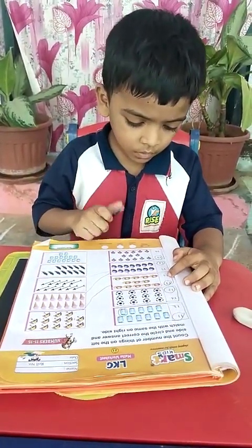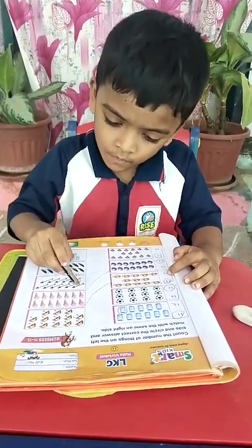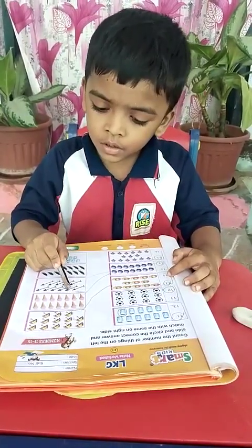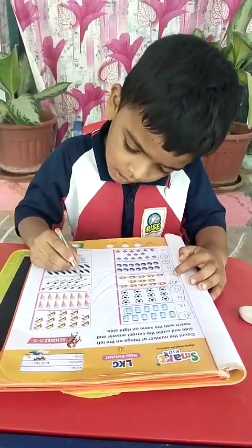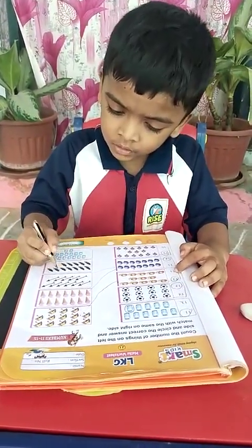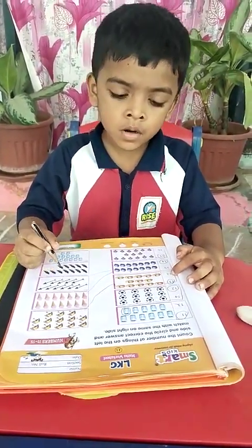Next, number 1, 2, 3, 4, 5, 6, 7, 8, 9, 10, 11. Next, arrow marks. 1, 2, 3, 4, 5, 6, 7, 8, 9, 10, 11. Match it.